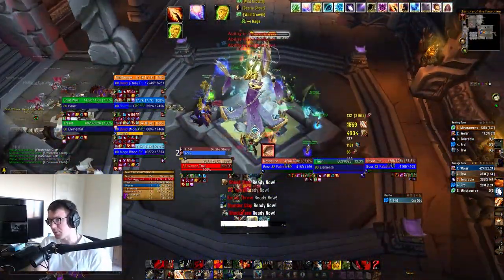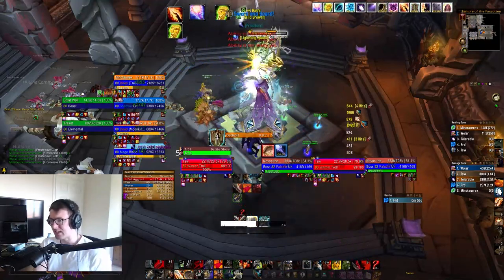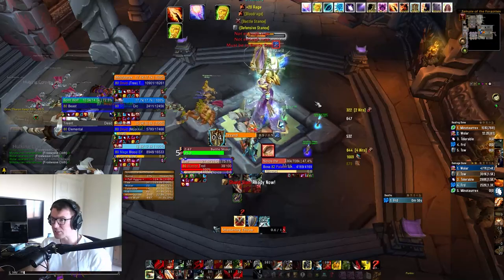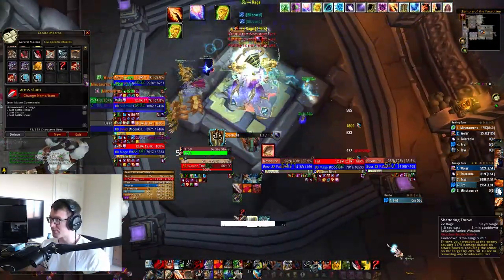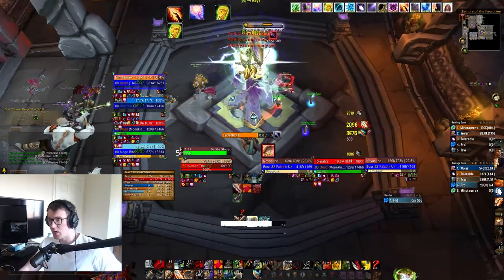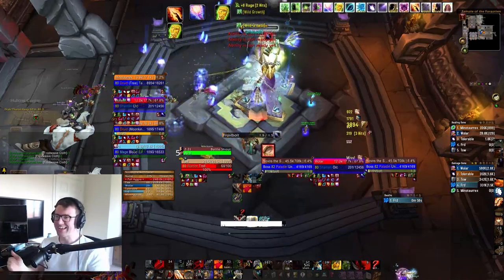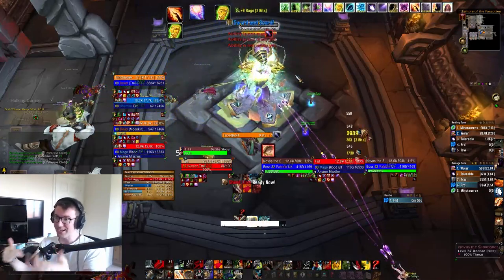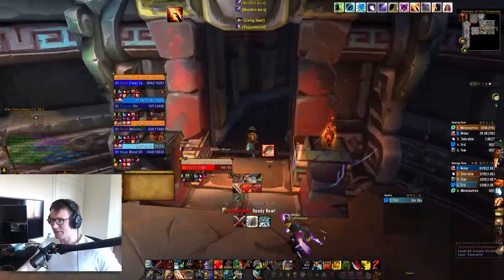Once the four casters are killed the boss is unleashed. I pick up any additional adds still running around because the boss doesn't need to be tanked — he just casts Frostbolts on random players. He has a Blizzard, he can summon some skeletons as well, but he does very little. That's Novos the Summoner — an easy boss. Just kill the four summoned casters and the boss is a free kill. Very straightforward.